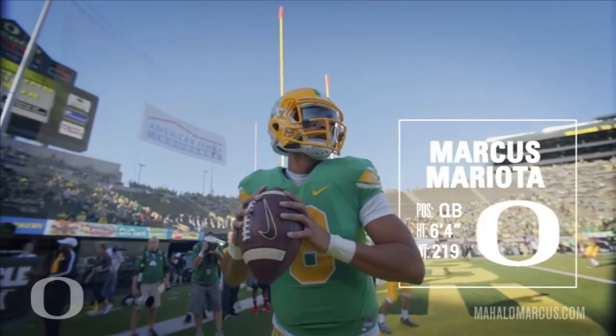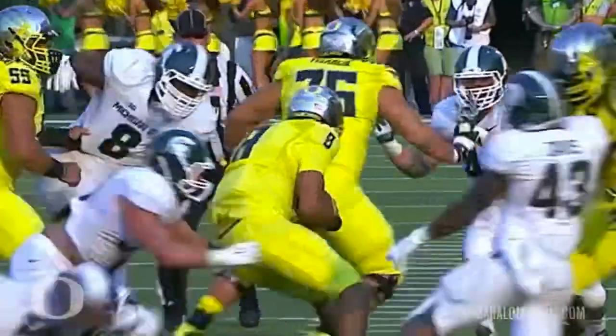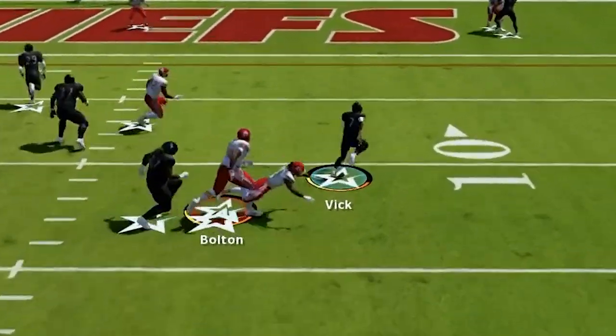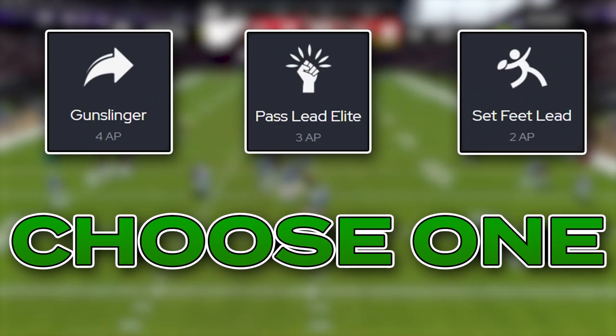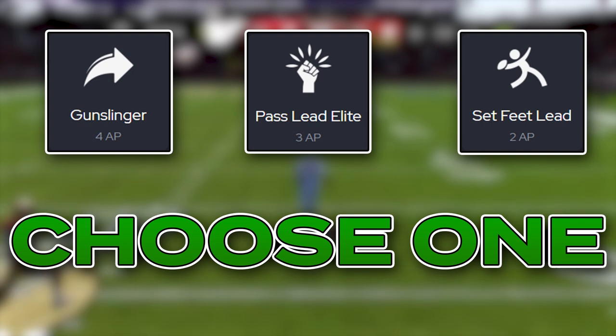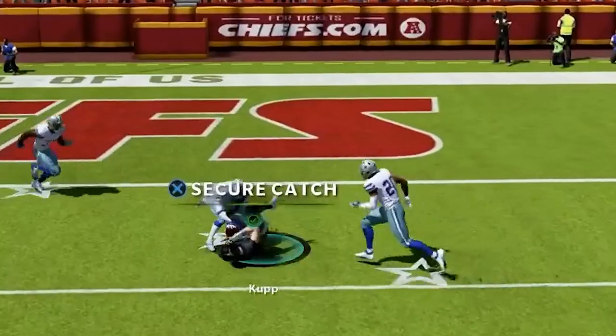There are three stars of this offense you want to nail down to ensure you have the most success possible. The first is our quarterback — this is going to be the Marcus Mariota role. We want speed at this spot to make people worry about his running, which opens up a ton of options. At this spot you definitely want a throwing ability like Set Feet Lead, Pass Lead Elite, or Gunslinger to squeeze balls into tight windows all over the field.